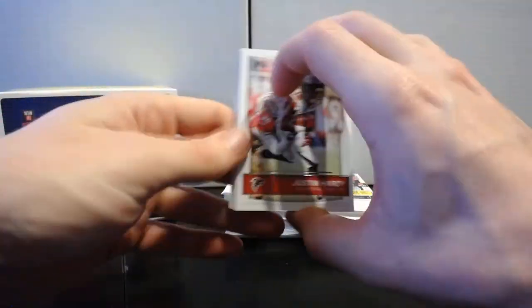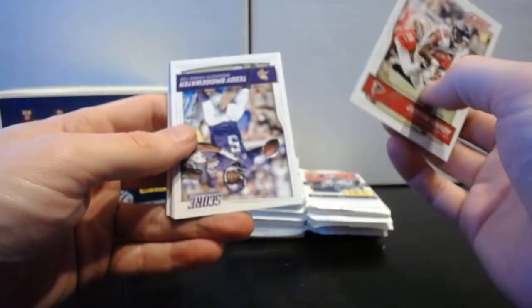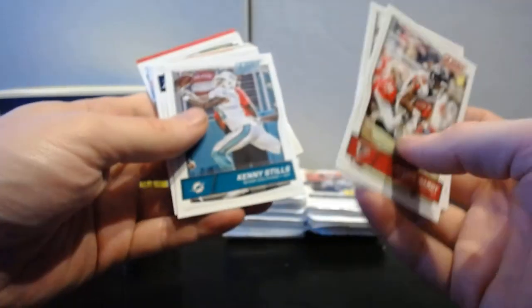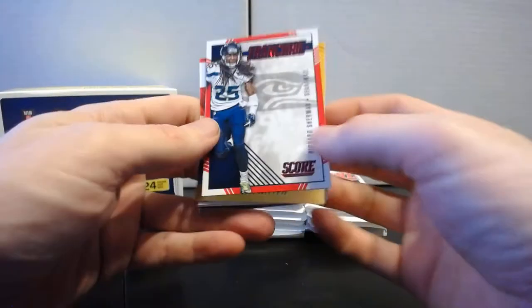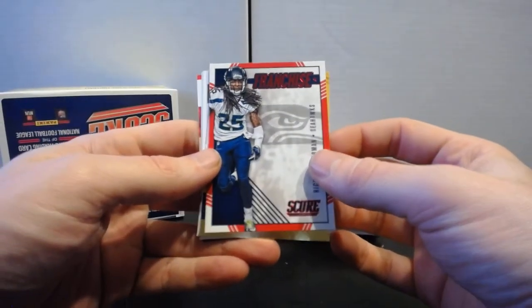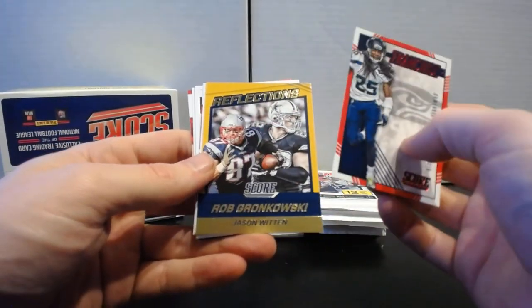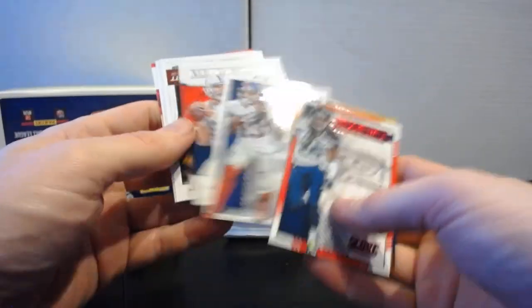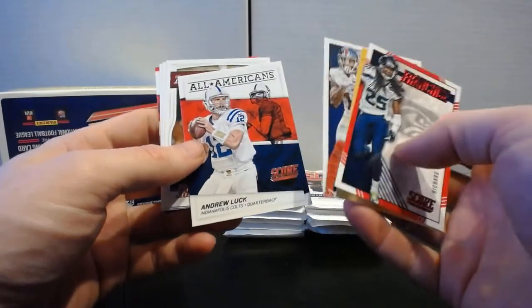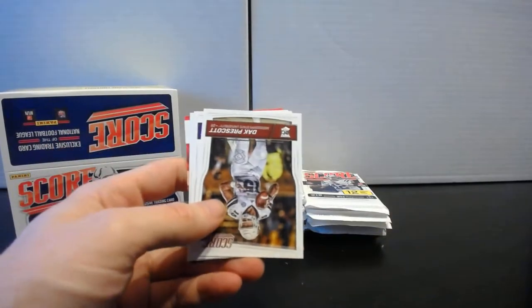Nothing too crazy yet but we still have a little under halfway to go, so we'll see if we get anything cool on the back half. Pack thirteen: Justin Hardy, Teddy Bridgewater, Kenny Stills, Kenny Britt, Earl Thomas. Franchise Richard Sherman, Reflections Gronk and Jason Witten, Odell Franchise — might not be with the franchise for long — and an Andrew Luck All-Americans.